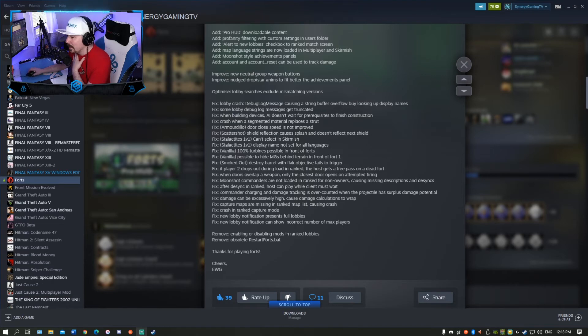I have no idea what that means. Commander charging and damage tracking — so that must be like building the points for an ability. It's over counted when the projectile has surplus damage potential. Is that like a warthog thing, or like through a concentrator? I'm not sure what that means. Damage can be excessively high, causing damage calculations to wrap — that sounds like a thing when you've got 20 cannons firing at you. Damage can indeed be excessively high — cause damage calculations to wrap, that's very much true.